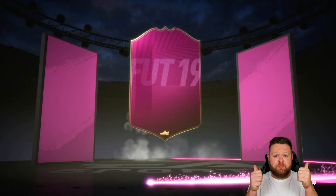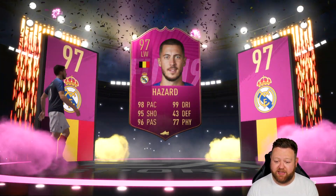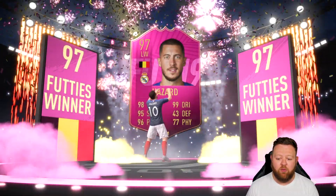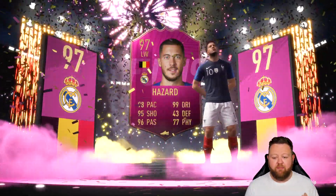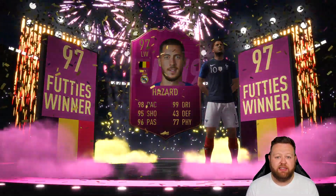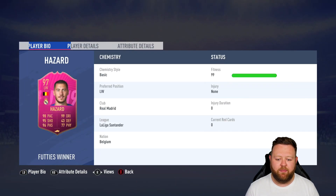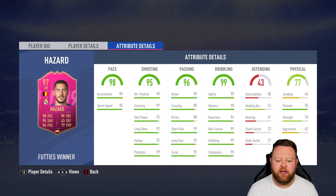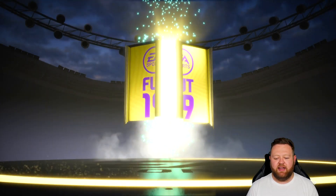Smash a thumbs up on today's episode for the 97-rated Hazard. His card looks insane — 98 pace, 99 dribbling, 95 shooting, 96 passing, nearly maxed out in all those important areas. No aerial ability whatsoever, but with that agility and balance he's going to be a very tricky player — like a little Belgian version of Messi on the game. My main worry is I don't have a spot for him in the team, but maybe at this stage we can adapt the squad or use him as one hell of a super sub.